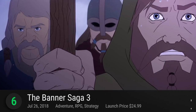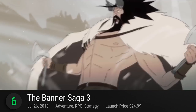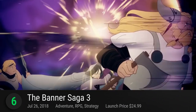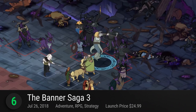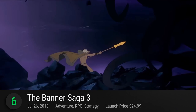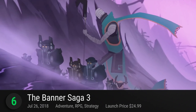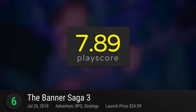Number 6: The Banner Saga 3 — the epic conclusion to the award-winning Viking saga that is six years in the making. Step into a strategic RPG adventure with a strong story and compelling characters. With over 20 awards and four BAFTA nominations, witness a satisfying standoff of these Viking warriors as they survive from the creeping darkness. Just like its predecessors, your decisions matter and the ending is tailored to your choices. So how will your heroes conclude their adventure? It receives a playscore of 7.89.